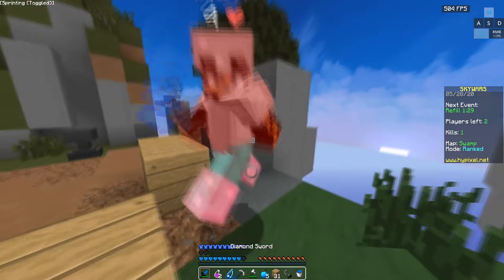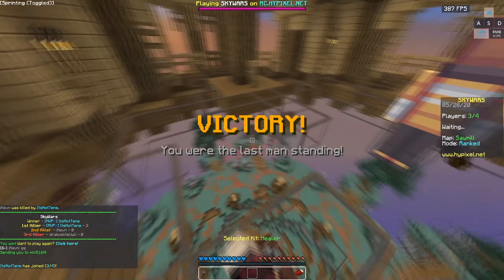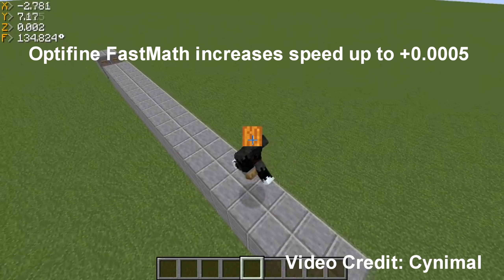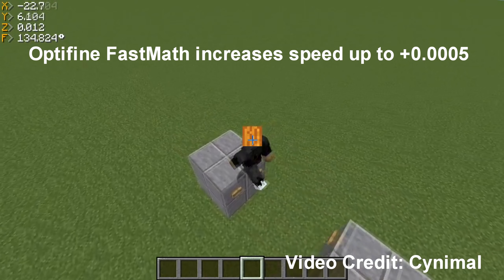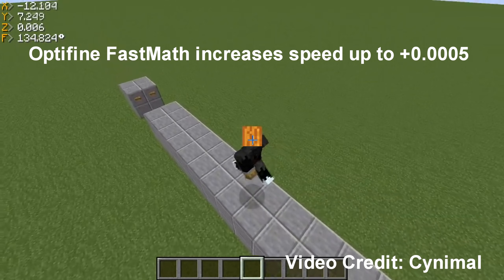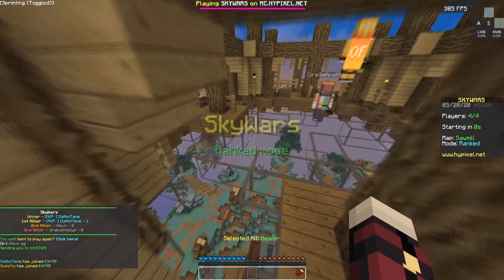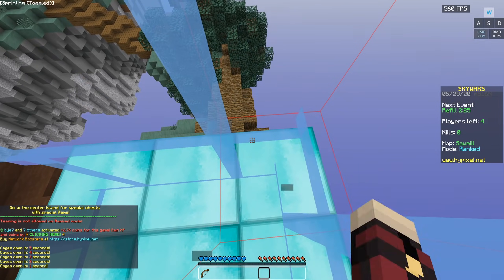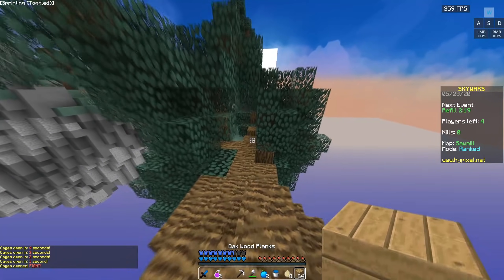What does this mean for movement? It means that certain jumps and motions that were not possible without Optifine Fast Math now become possible at certain motion angles. The video shown on screen, credits to Cinemol, demonstrates a jump that is completely impossible to do at this angle without Optifine Fast Math. You can try it yourself: create the setup shown in the video, set your facing to 134.82422 degrees on a higher version of Minecraft, and jump — you'll make the jump with Fast Math on, and fail without it. Just like with reach, Optifine Fast Math is rounding up or down the movement vector.